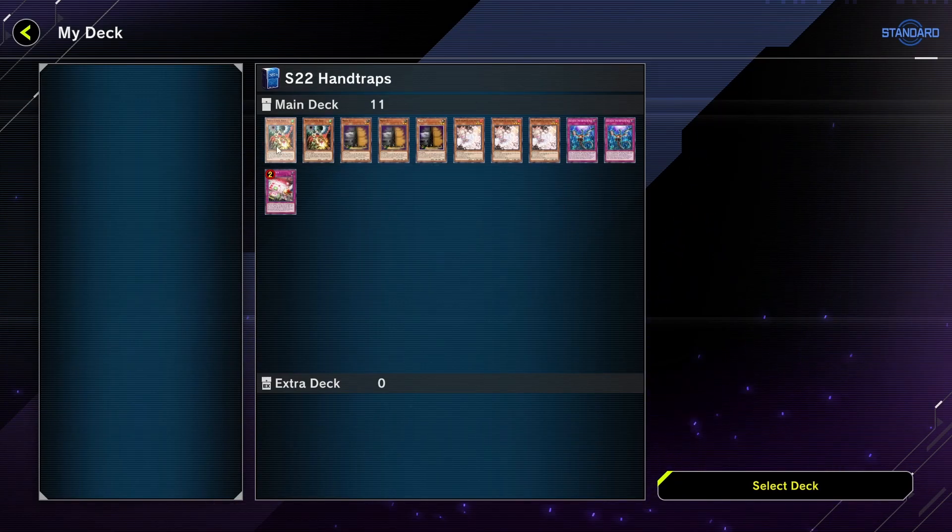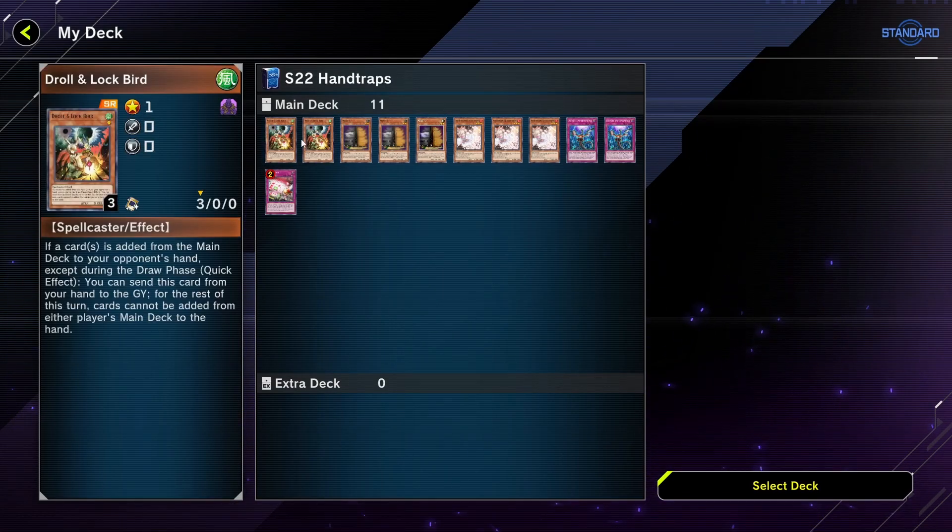With the hand traps — stuff like Droll and Lockbird, I was playing three, but now that everyone uses them I don't really feel the need to always have this in hand. It's only really against pure combo decks that this card works, but everyone is so prepared for it now — if they have Crossout Designator or Called by the Grave, well, it is what it is. So I just played two of them to keep the deck to 40 cards if possible.